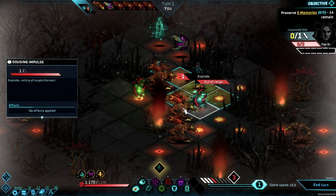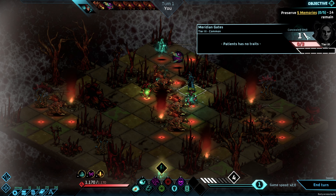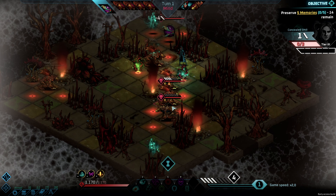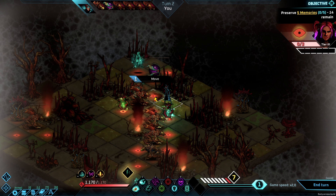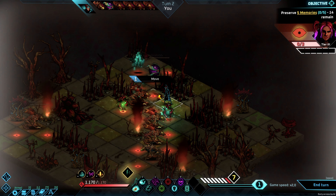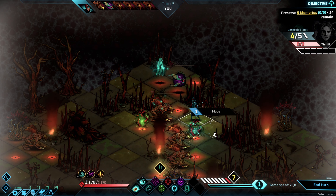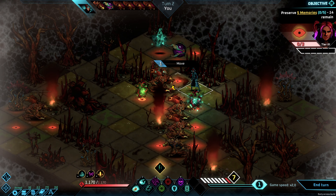When we move, everyone gets plus one action point. I'll finish my turn because I still want to stay concealed, and hopefully they don't move close to me — because once we step on these eyes, we aren't concealed anymore, as you can see in the top right corner. What we have to do is kill these mobs.